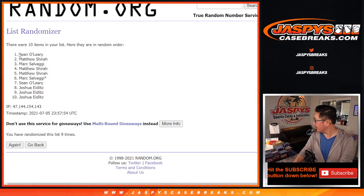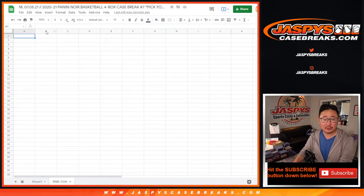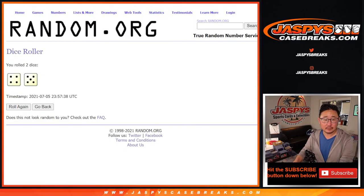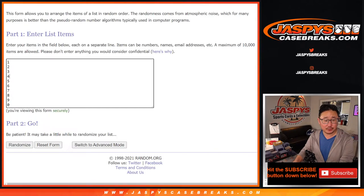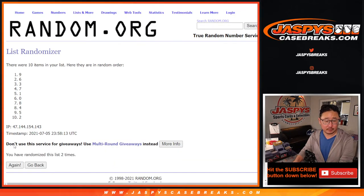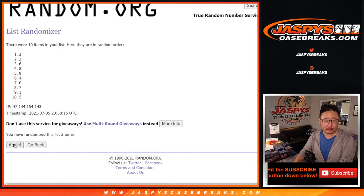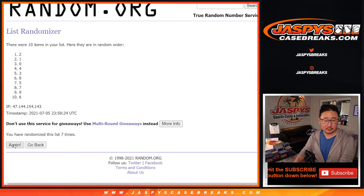Come on Dodgers, what are you guys doing? Sean down to Josh. Four and a five, nine times for the numbers. The break itself will be in a separate video. Nine and five times, we've got three down to nine.